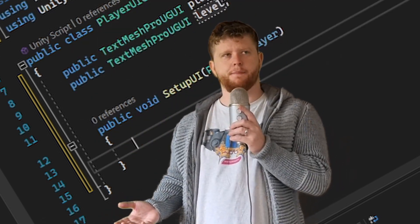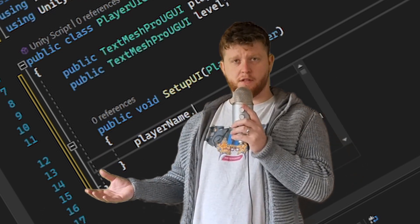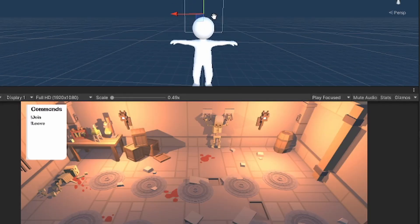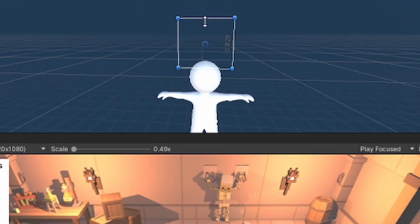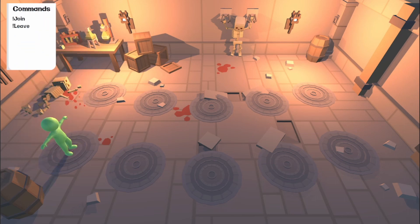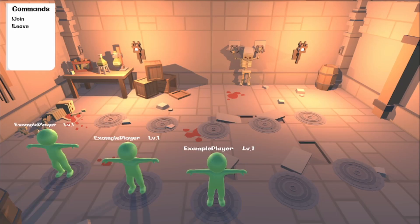And then it hit me — what happens when somebody joins? Just exclamation mark join doesn't do enough. It doesn't tell the game anything. Realistically, I want a player to go from here to here. I want them to fall from the sky and land on their pedestal. To start off with, I designed a dungeon.